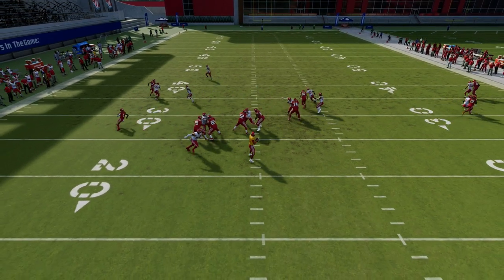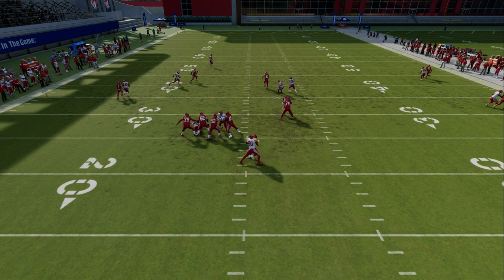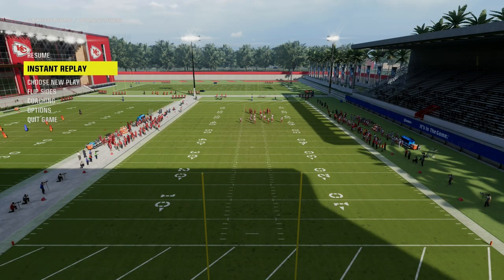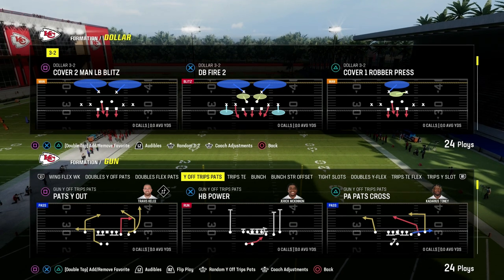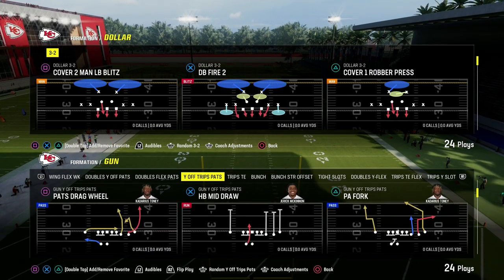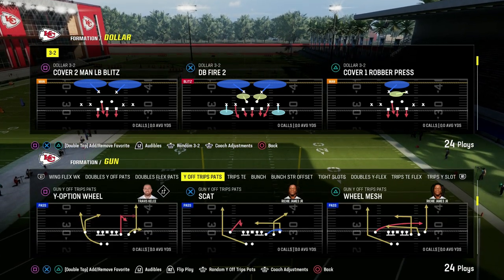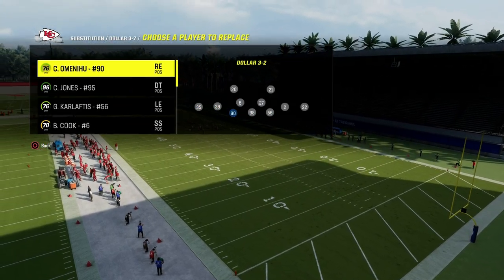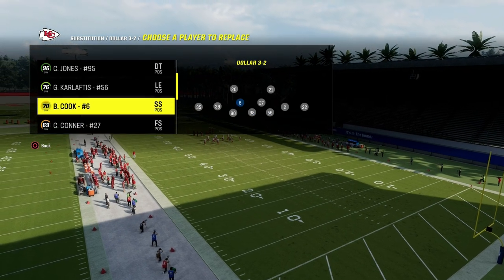In this video, I'm going to show you a really nice little four-man loop concept out of the Dollar 3-2. What's good, YouTube? My name is Cody. I want to welcome you here to the channel. We're going to bring you a really cool little blitzing concept out of the Dollar 3-2. It's really a passive pressure — it's not like, oh my gosh, the best blitz in the game. It's really good, especially if you pair this with some of the coverage defenses.